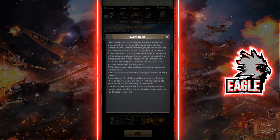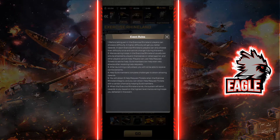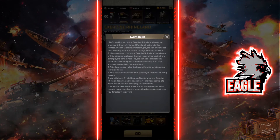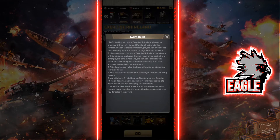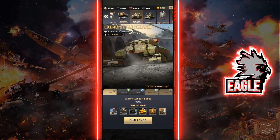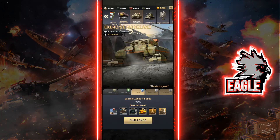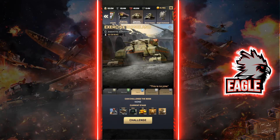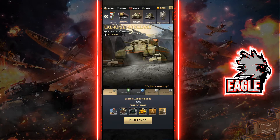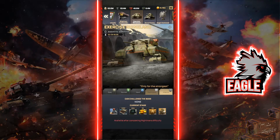Moving on — the maneuvering troops you attack in Exercise Rhineland can be attacked by players solo or rallied. There are two types of attacks for spawned troops. If you click 'Go' you can see all five main difficulties: easy, normal, hard, nightmare, and inferno. We are currently at hard difficulty, as this event has spawned three times in our server. The rewards scale up as you go through difficulties.